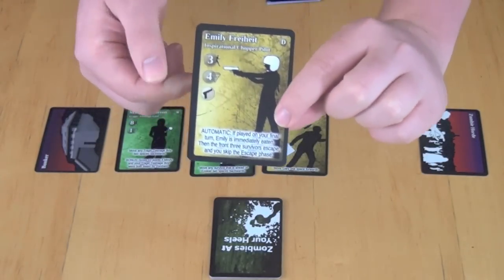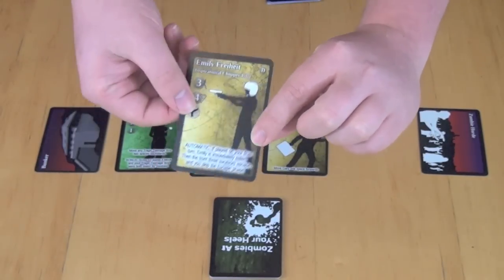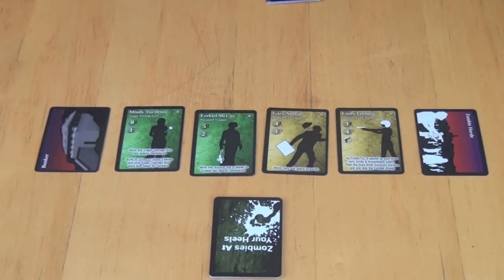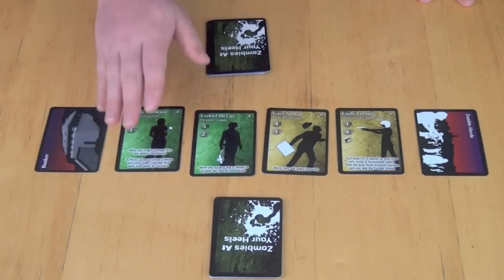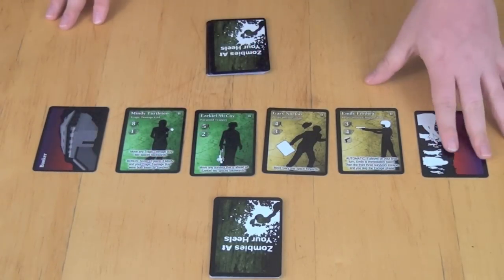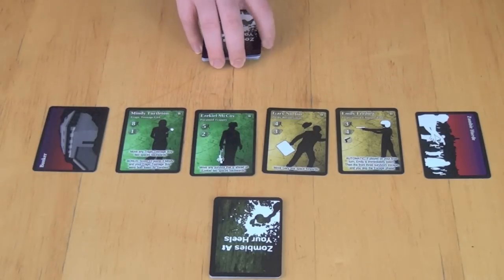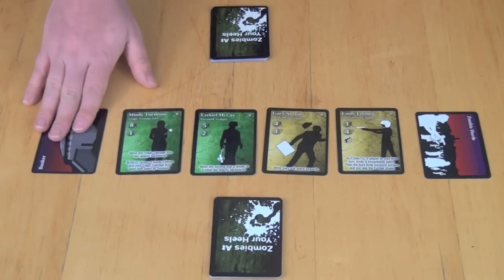She also has an ability that affects gameplay if you play her from your hand to the table. You can also use abilities of cards already on the table as you play other cards from your hand. The goal is to get your colored characters to survive and get into the bunker — or, for some characters, to actually get eaten by the zombie horde, which also provides victory points. For each character you get into the bunker, you earn victory points, and whoever has the most wins.